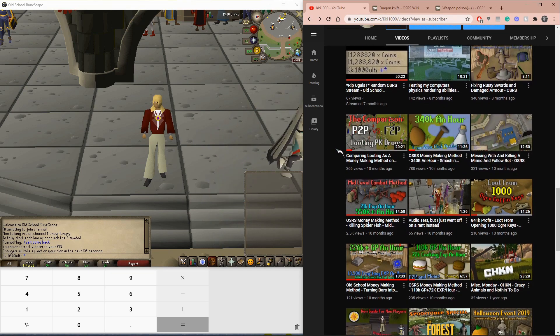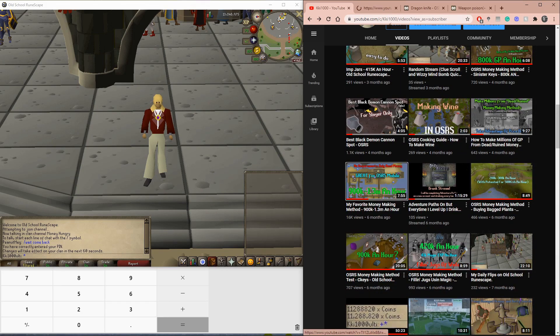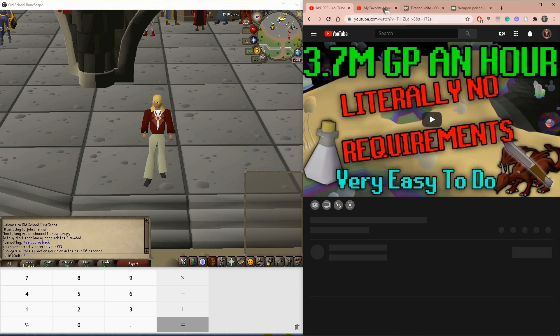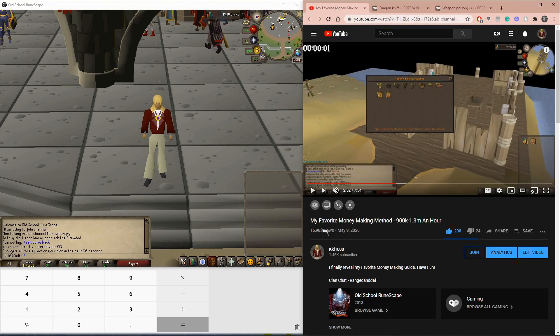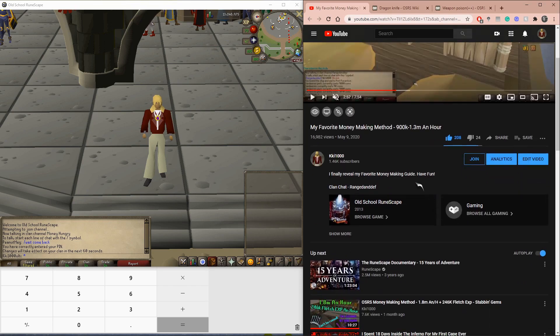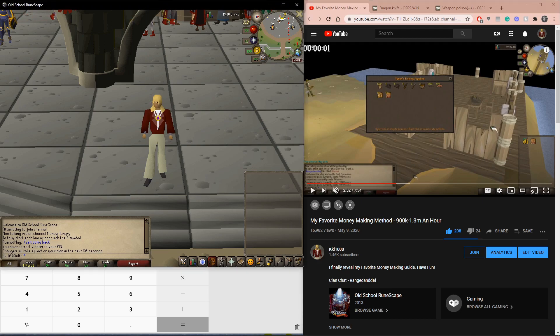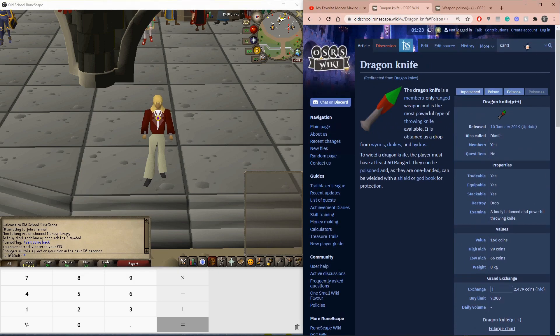Let's do another one — a very popular video with almost 17,000 views, posted May 9th. A lot of people did this method, and we're going to test it out. For this one, same thing — we find all of the items at play. That's basically just Sandworm Packs and Sandworms. So let's go look up Sandworm Pack on the wiki.